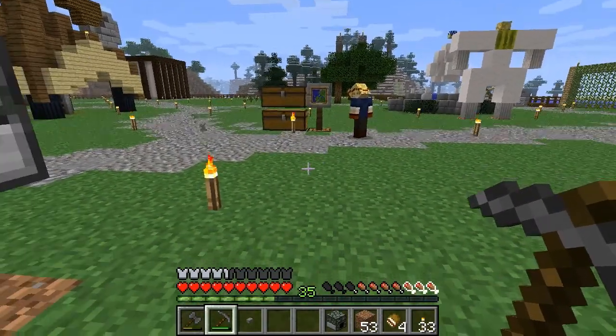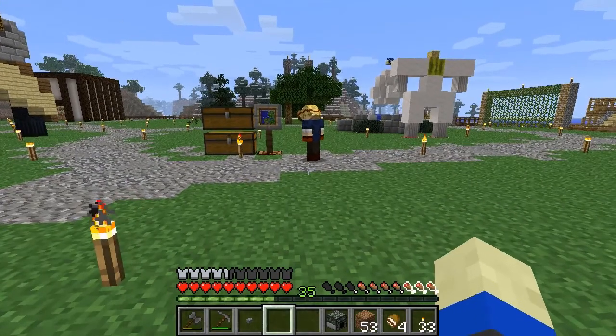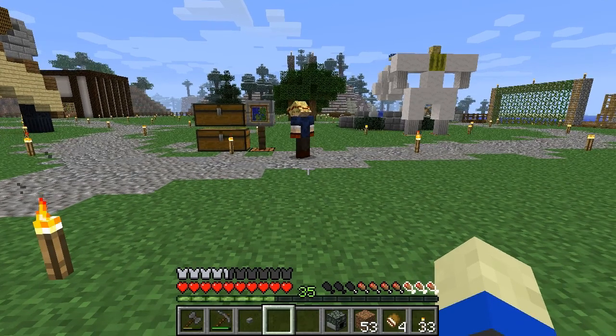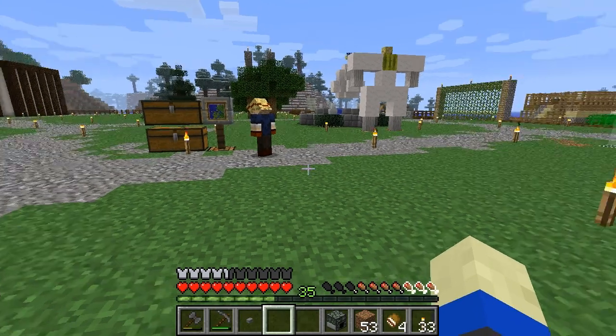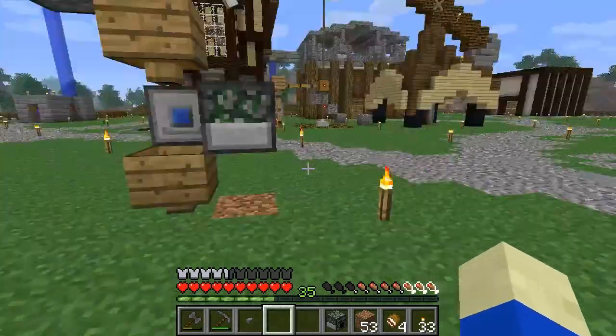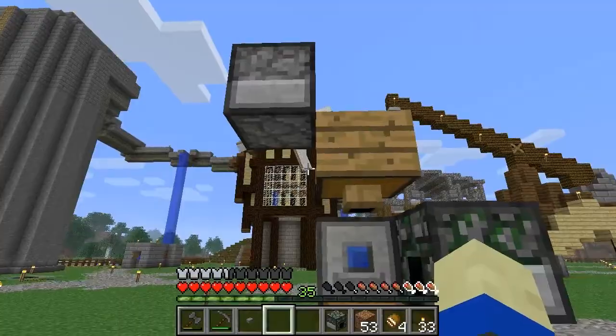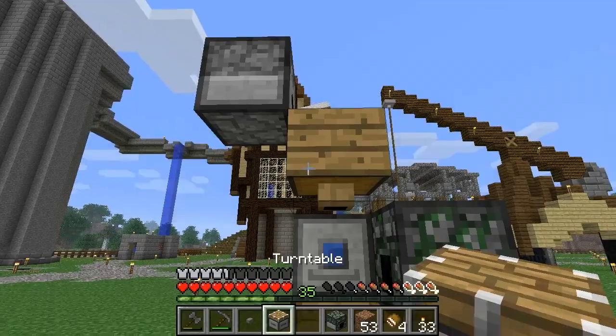For the cake recipe: it's three sugar on top, flour along the bottom, milk on either side, and a raw egg in the middle. Now let's power this - we need a turntable clock running to power the dispenser to dispense the ground netherrack.